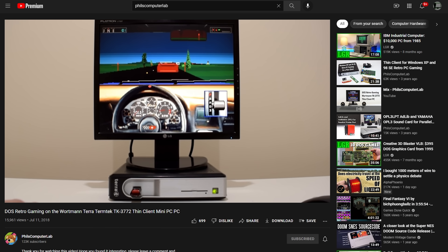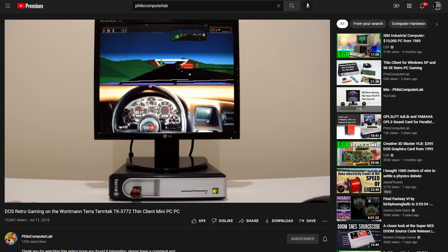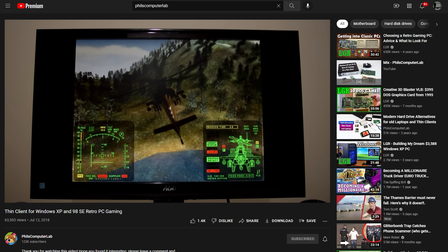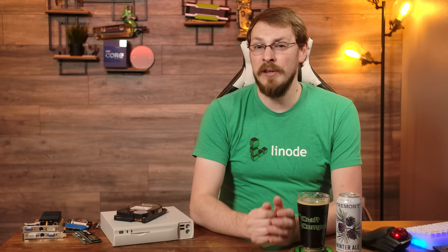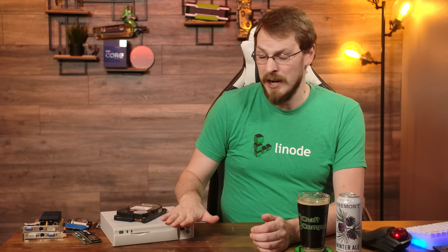I'm certainly not the first person to look at thin client PCs for use as retro gaming rigs. If you enjoy this kind of content, go give Phil's Computer Lab a look. Not only does he cover a ton of retro hardware and thin client builds, he also keeps a repository of chipset and graphics drivers for Windows 95 and Windows 98 on his website. He also recently did a video about how to install Windows 98 using nothing but a USB key, and that is definitely worth a look. Now, the plan for this build seemed pretty straightforward: find a thin client with x86 hardware and Windows 98 drivers, make sure it had expansion for storage and graphics upgrades, and keep it as small and quiet as possible. What could go wrong? As it turns out, quite a bit — and that's why we're talking about it.